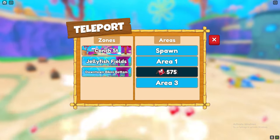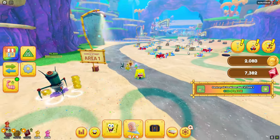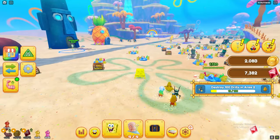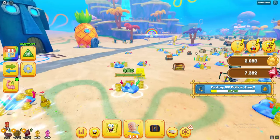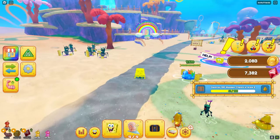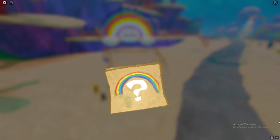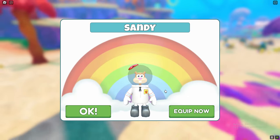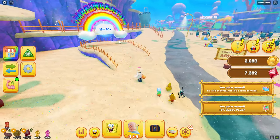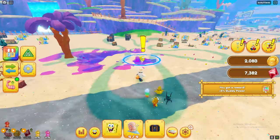As soon as you've completed the imagination quest, you want to go back to the area and open it. A good and probably the most common way to get morphs is by completing these imagination quests. Now you can actually open it — and watch this, I got Sandy this time! Pretty sick, as you can see. So completing imagination quests is how you get the morphs.